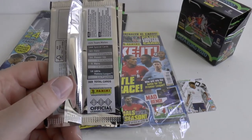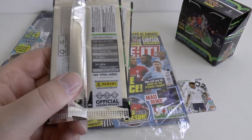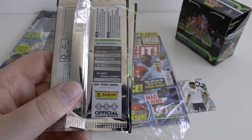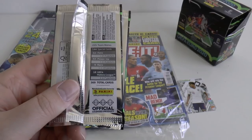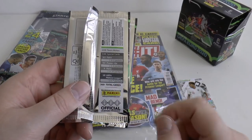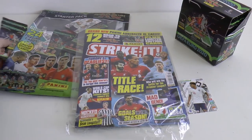There are also 18 UEFA Nations League cards — that friendly tournament they now play instead of friendlies — found one in every seven packs. England, Portugal, Switzerland and Holland are competing in Portugal this summer, so there will be a lot of interest in that competition in the United Kingdom.